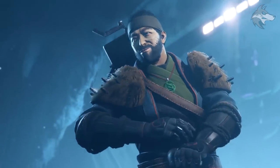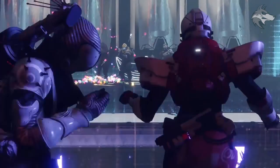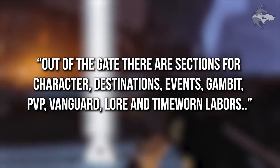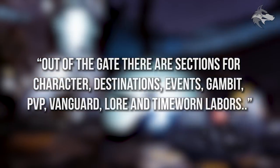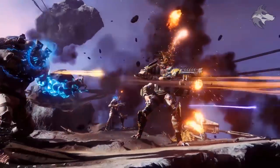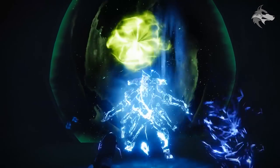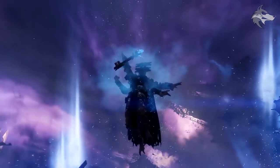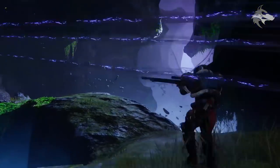We also got a few small insights into a few other systems we'll see in the game, things like Triumphs. Game Informer said immediately there are different sections for character, destinations, events, Gambit, PvP, Vanguard, lore and time-worn labors. These are different categories for progress, but time-worn labors specifically are Triumphs which are only trackable during certain time periods - that could include things like Iron Banner or Faction Rally, or other things baked in that get updated for timed events. There will be a specific section which tracks more or less all of the event-style stuff in the game.